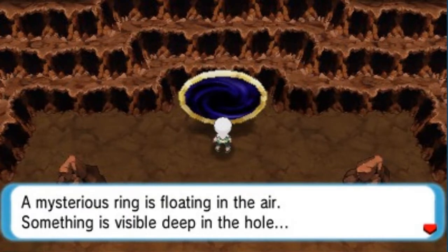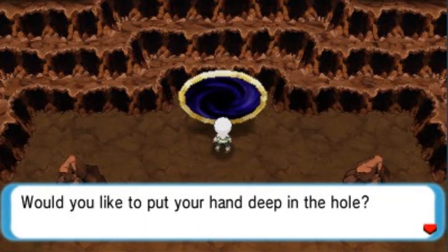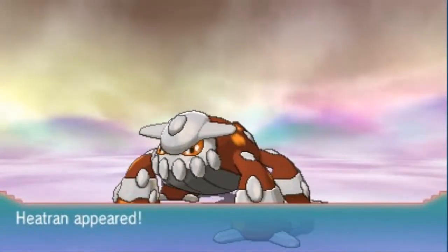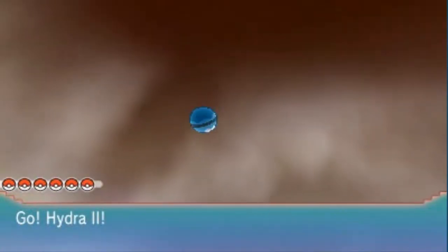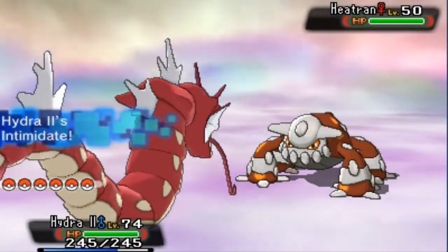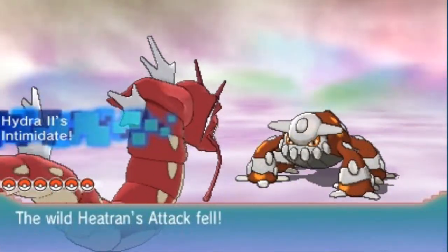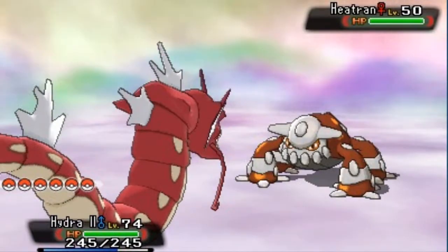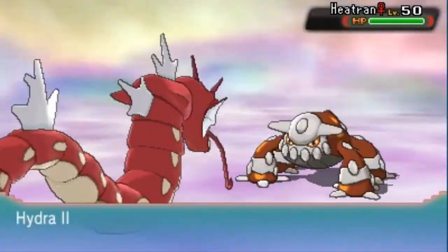A mysterious ring is floating in the air. Something is visible deep in the hole. Would you like to put your hand deep in the hole? Yes. Okay, so let's go ahead and press that button. And if you guys can hear that theme song... look at that — Heatran has appeared! Now, Heatran is a unique type right here. It is both a Fire and Steel type Pokemon, so it covers itself pretty well. It's very, very bulky and very, very tough to actually beat.